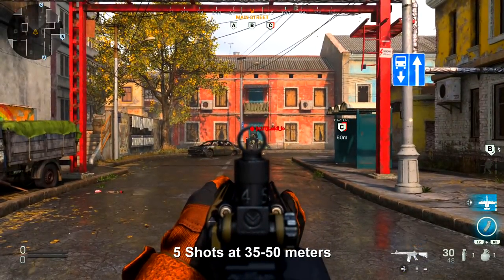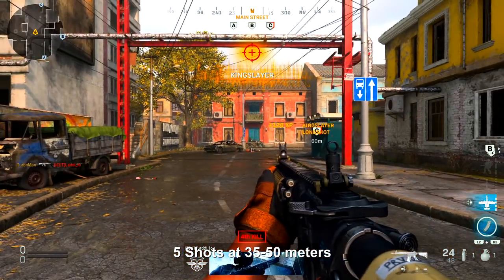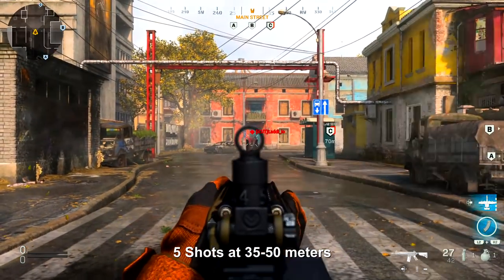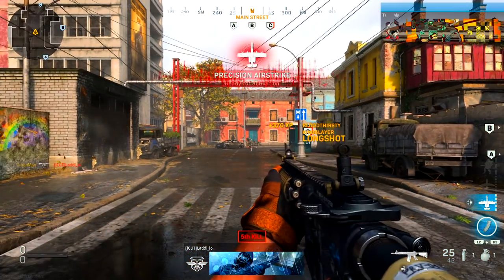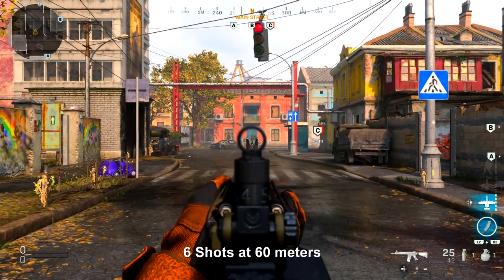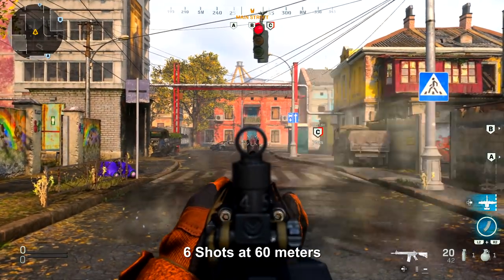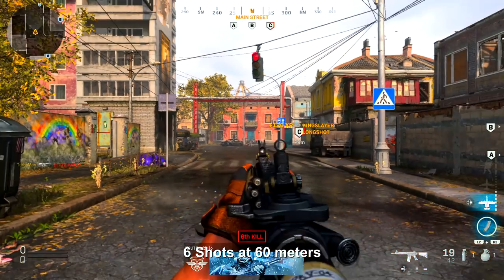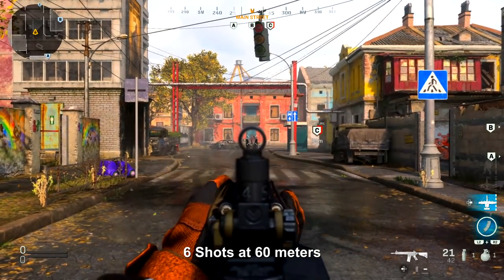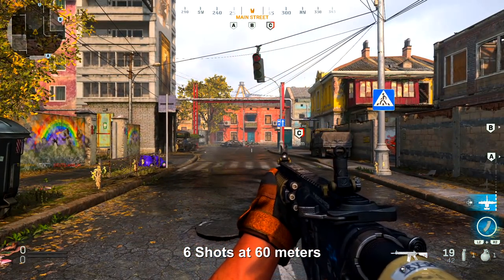Then we took it out even further to 35 meters all the way up to 50 meters — the shots to kill actually did increase to five shots to kill, which is still on par with what it was beforehand. I did test out everything even before this patch came out so I know exactly how many shots it took to kill from these distances. One significant change is that it now takes about six shots to kill from about 60 meters out. If you look at this distance, it's kind of impractical — you're not really going to be trying to cross-map people with this gun, so this nerf actually affects ground war players more than anything.